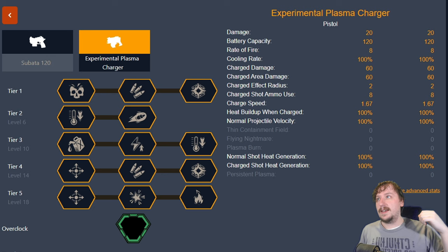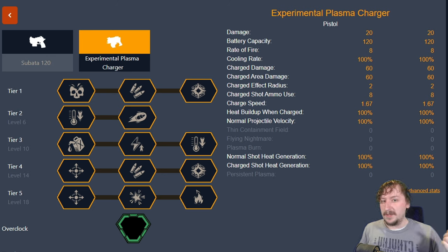First up is gonna be more of a utility tool, so you usually use that for EPC mining so that you can mine minerals easier. It also works pretty well against single targets and crowds, but it is tricky to get used to. The second build is going to be more of an AOE build that just focuses on charge shots, and the third build is gonna be a direct damage build that just focuses on spam firing the gun.